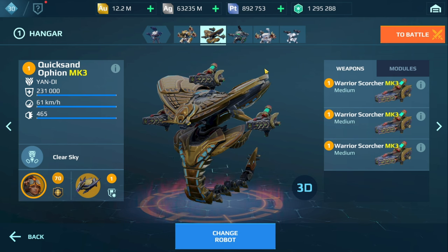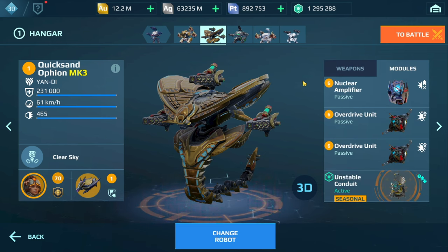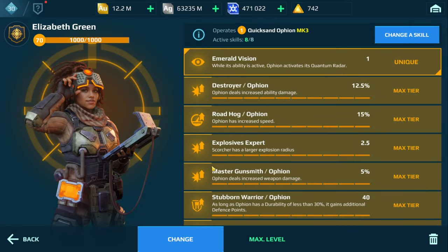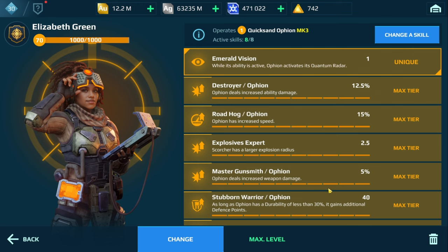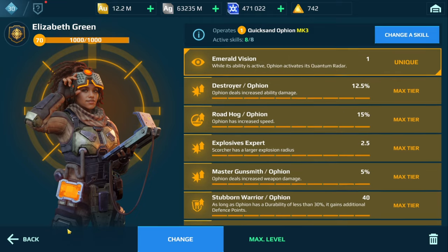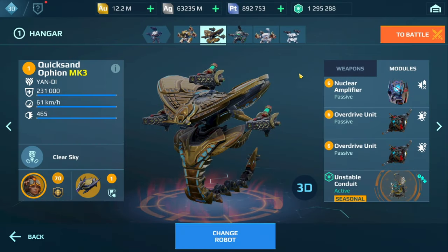We have the Ephian with the Scorchers. I'm trying out a high-risk, high-reward build here — nuclear amplifier, two overdrives with the Unstable Conduit, and the Shy Drone. I believe you mentioned you have the Elizabeth Green. I'm trying to boost damage as much as possible because this build doesn't really have sustained damage, so when I hit the enemy, I want to hit them really hard.